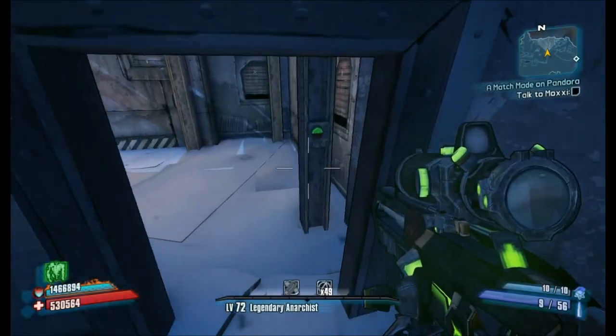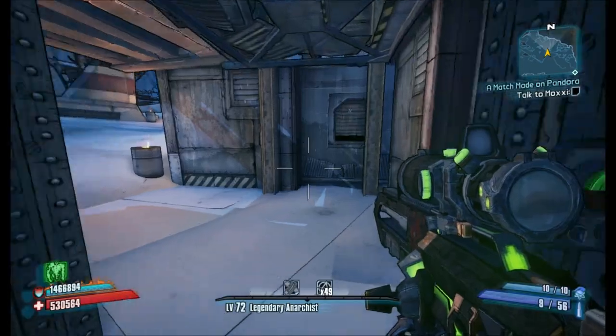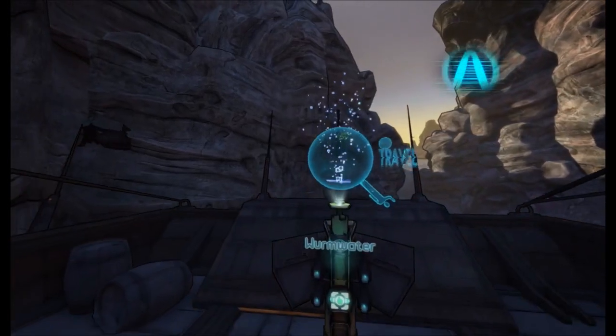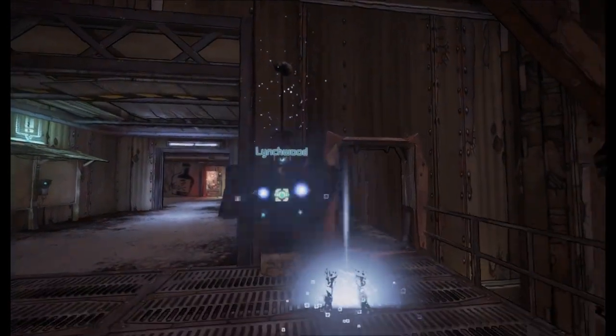Also, on a little side note, elevators in Borderlands 3 should look like this. Not like this. Same goes for trains. Please just let objects push the player away instead of one-hitting them. It's annoying.